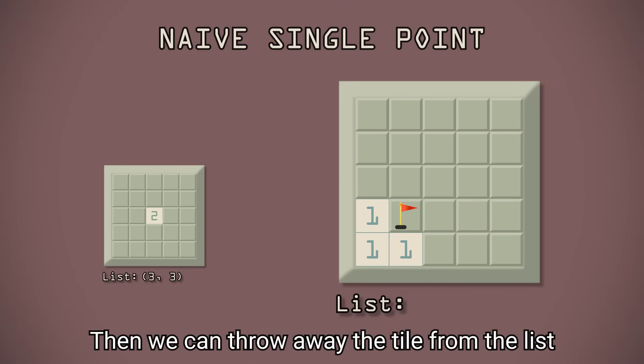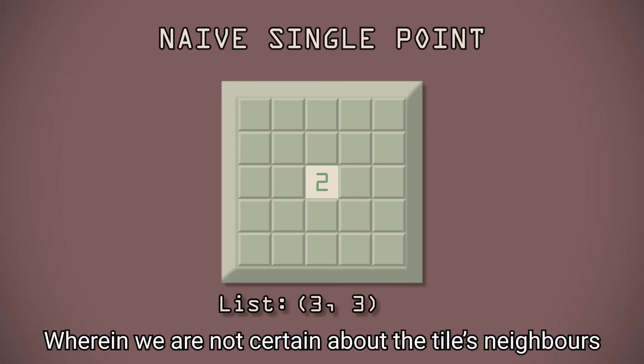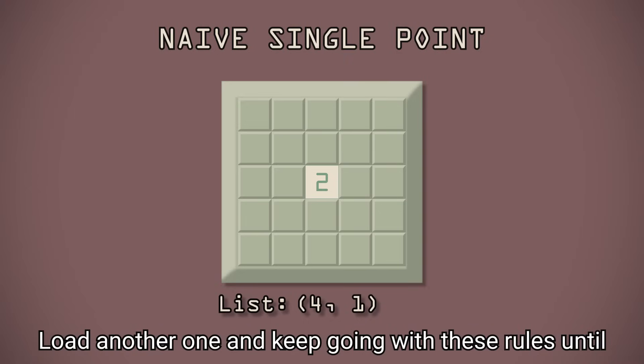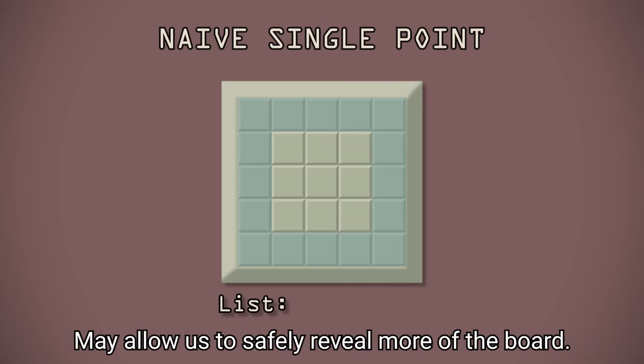Then we throw away the tile from the list and select another random one. Back to the original board, we have our last state wherein we are not certain about the tile's neighbours. So we unload this tile from the list, unload another one, and keep going with these rules until we either lose or clear the board. We can improve this algorithm slightly by taking advantage of the fact that corners and edges may allow us to safely reveal more of the board.